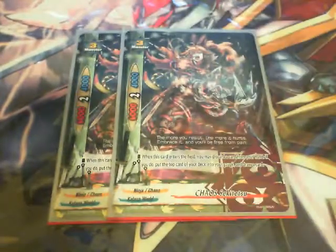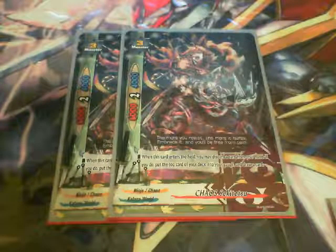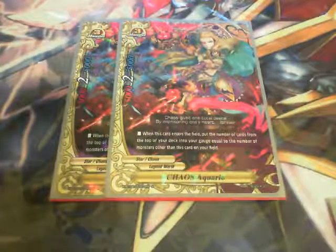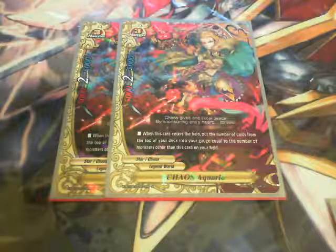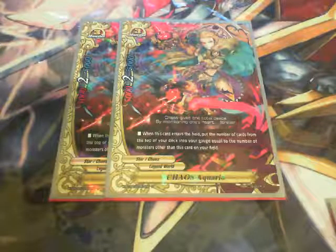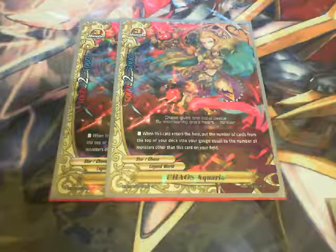2 Chaos Sekitetsu: when he enters the field, I can discard a card from my hand, and if I do, I get a gauge and draw a card — really nice for cycling, and it also puts cards into the drop zone for later pick-up by Gear God or Ruler's Privilege. 2 Chaos Aquario: when he enters the field, I put cards from the top of my deck into my gauge equal to the number of other monsters on the field. Calling or reviving him is a potential plus 3 to the gauge.